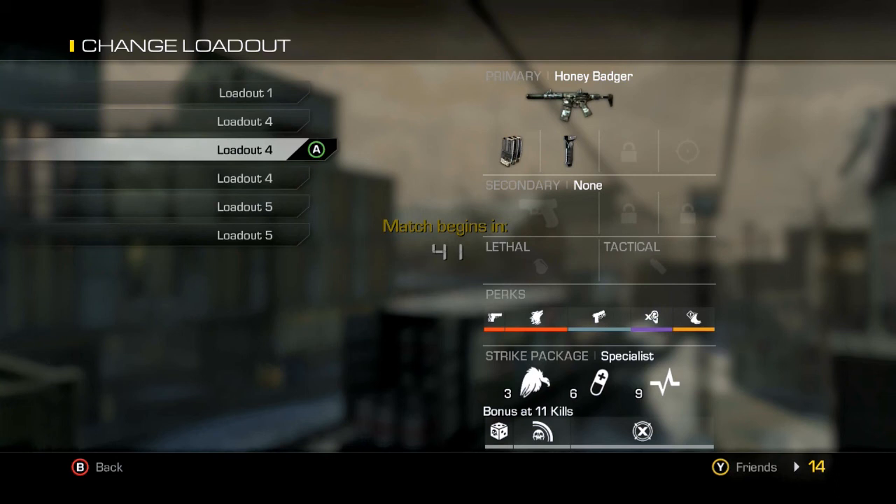For the strike package I'm using Specialist: Scavenger, ICU, Hardline, Gambler, Ping, and Dead Eye. Now that you know what we're gonna be using to try and get this chem strike, let's get right into the game.